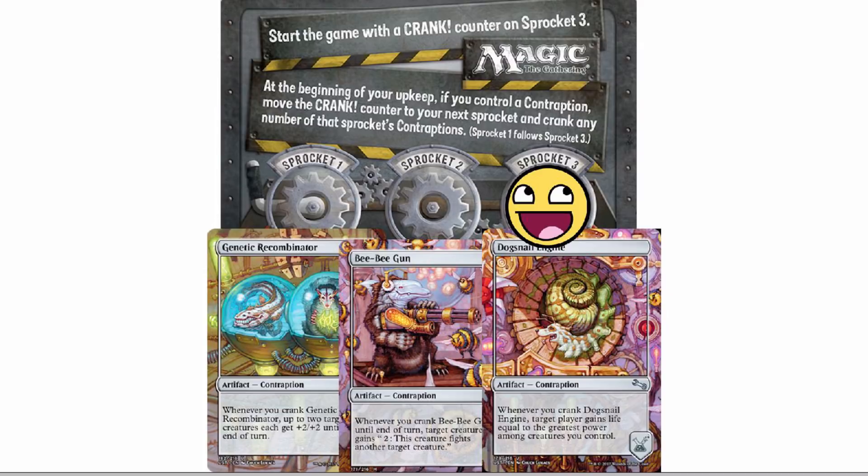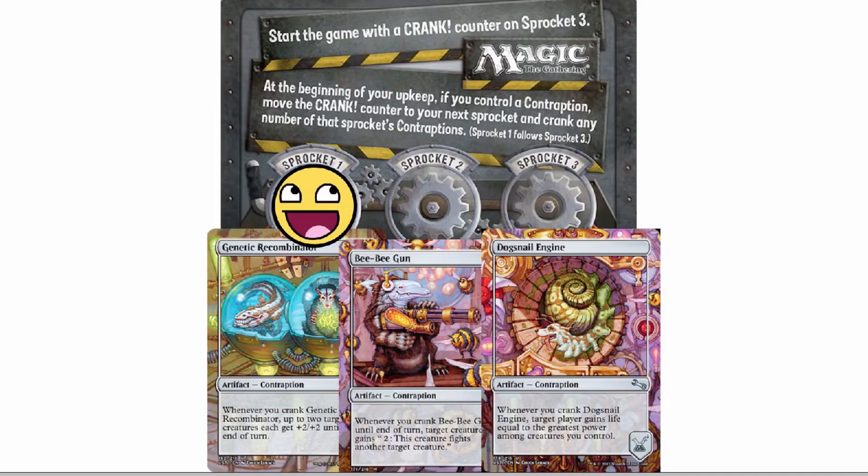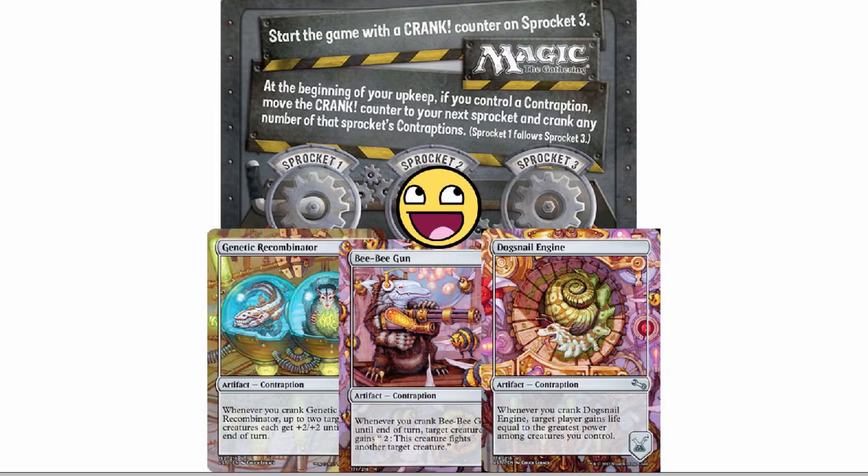A couple little ruling details: contraptions can activate in any order — it's not the order you constructed them or how they're stacked. It's considered a simultaneous triggered ability, so they can go on the stack in any order because you're the controller of the permanents. Also, remember you don't have to crank Genetic Recombinator if you don't want to — that is perfectly optional. But at the beginning of your upkeep, if you control a contraption, you must move the crank counter to the next sprocket. That is not optional at all.